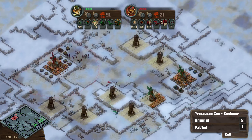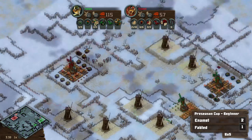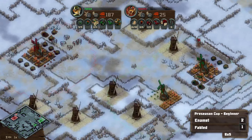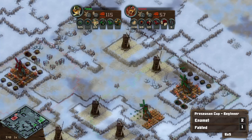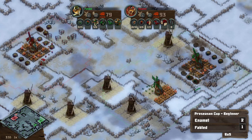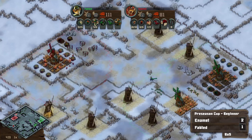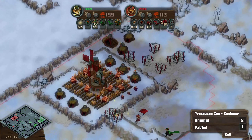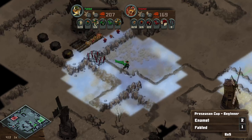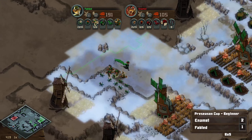Now, in this match, we've got a little bit of a macro game on our hands. Fabled here has got the superior economy going up on two bases, going into Falcons at the moment. And Fabled hasn't had a good opportunity to scout yet, but what they've seen so far is just Tier 1. So in general, these Falcons are better off against Tier 2. But I do like that Fabled is building a lot of lizards here to help buffer the front line for these Falcons to theoretically do all the damage in the back and stay fairly protected. However, I am getting a little bit worried about these Toads here for Enamel — I think Fabled really needs to scout the Toads.